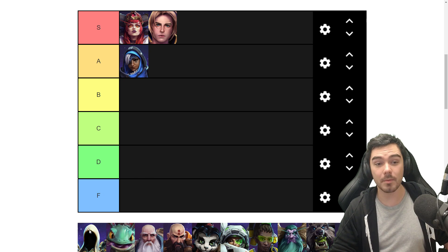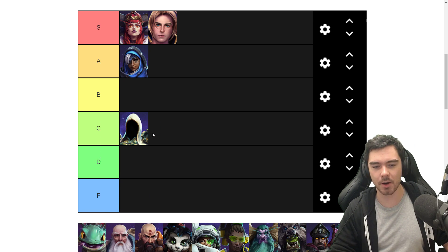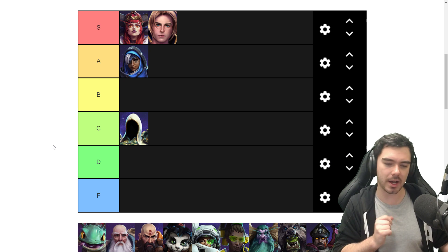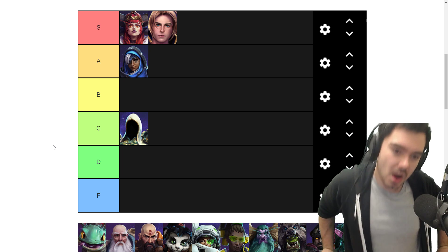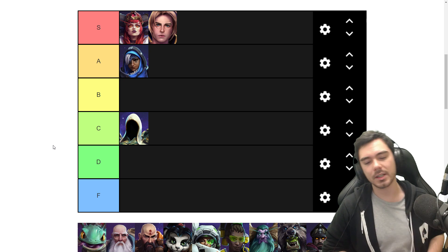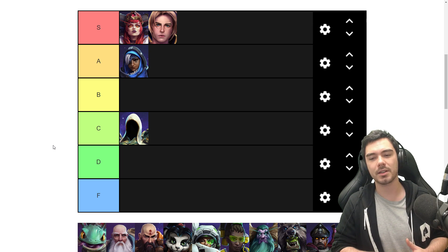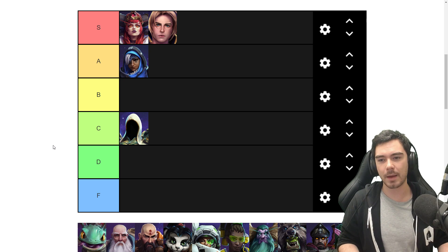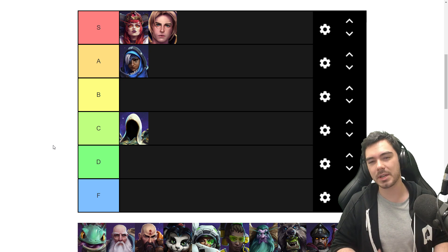Next up we've got Auriel — our last hero whose name begins with A. For me, Auriel is a C tier hero. She had an interesting concept when she first came out — you put a crown on an allied hero with your trait, and based on the damage they do, they generate energy for you which you spend to heal. It's kind of a cool idea. But Blizzard has increased the amount of energy Auriel generates for herself with her own damage, and the energy she gets from allies isn't really as big a deal anymore.